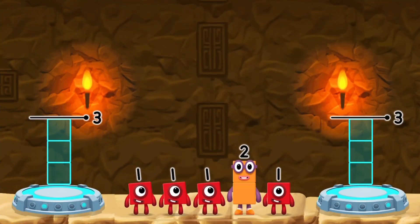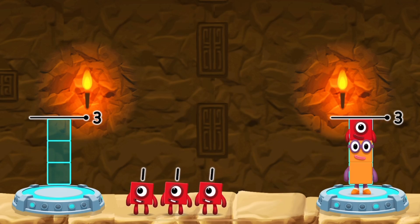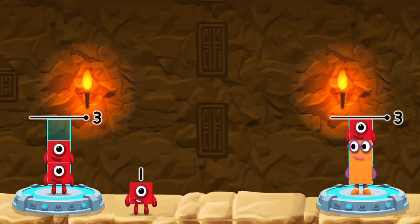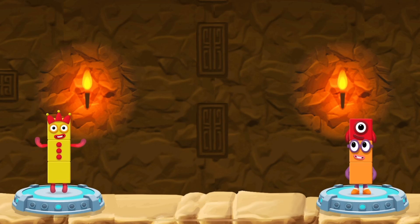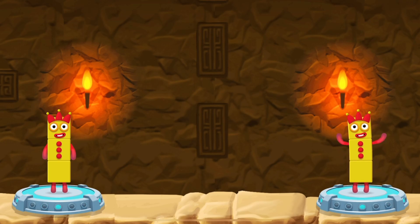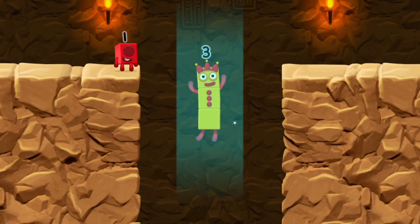Share the number blocks evenly to make 2 groups of 3! You got it! 1 plus 1 plus 1 equals 3! 2 plus 1 equals 3! 3 equals 3! Yes!